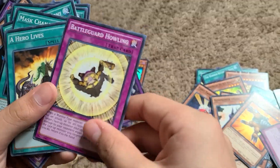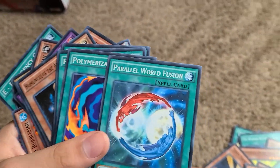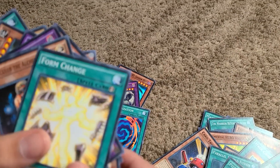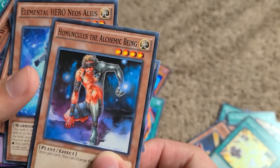Kuriboh's Evacuation Device, Call of the Haunted, Battleground Halloween, A Hero Lives, Mask Change 2, Reinforcement of the Army, Parallel World Fusion, Polarization — pretty cool card. Pot of Duality, Form Change, Monoculus, The Athletic Being.